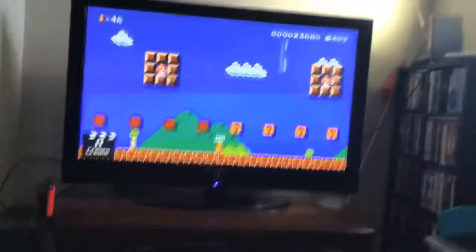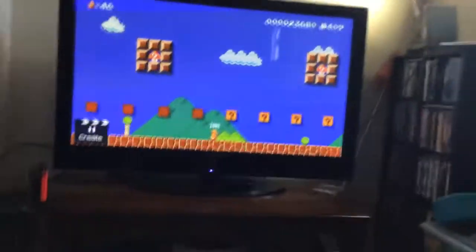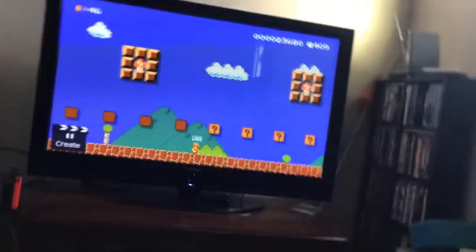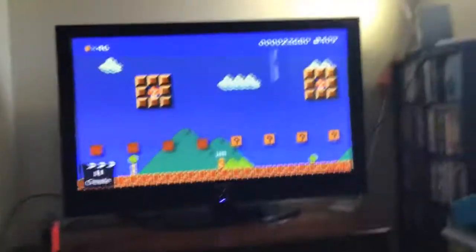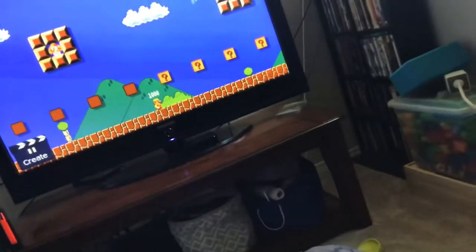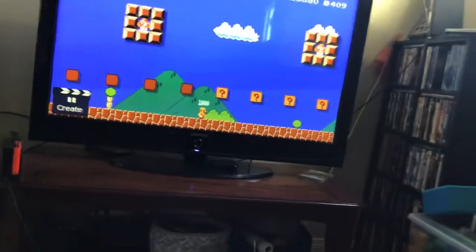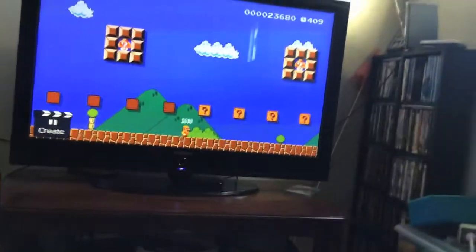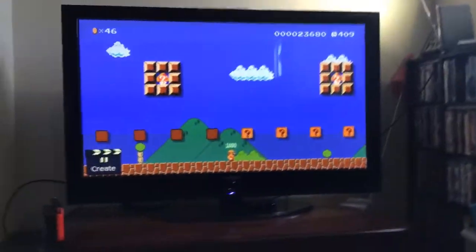And do you know the hammer suit? The hammer suit in the Japanese Mario Maker Direct? Well, that's actually a power-up now because you can break hard blocks, you can make boxes to get up to places. I think that's all it is — just doing those powers. Super Mario Maker 2 is way better than this.